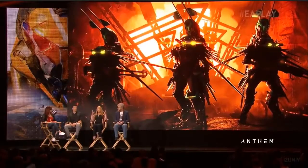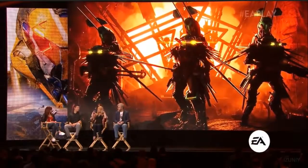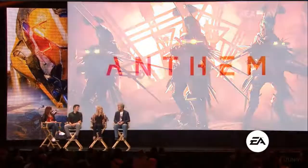We're going to play a mission called Scars and Villainy. The Scars have put together an acid-based super weapon, so you've got to take them out. You start in the Strider, which is like a giant walker, and it's your forward base of operations.